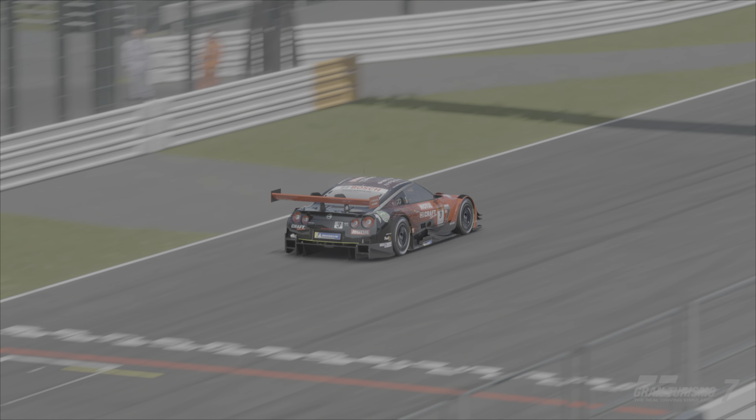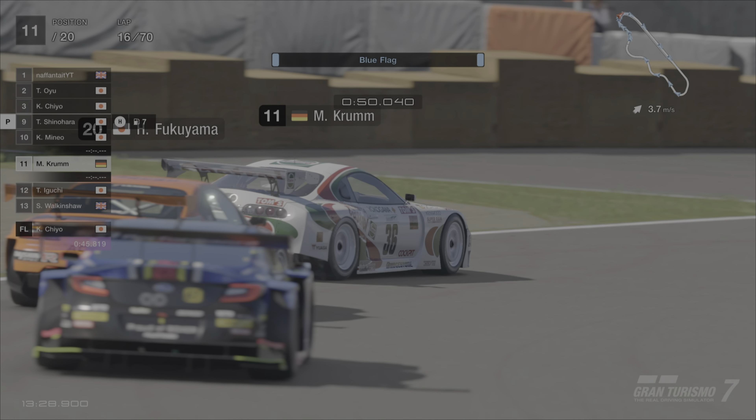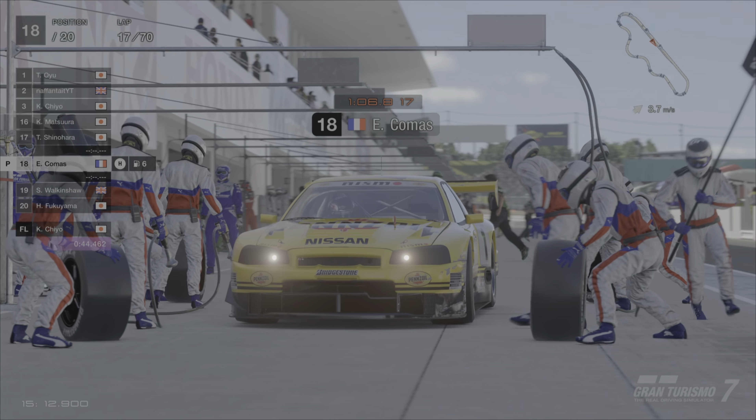On lap 10 the Penzoil Skyline runs off again in a different place, running wide and trying to get itself back on track without dropping behind the Daishin Silvia. Then it had another off but was pretty lucky to slow down the Daishin Silvia to stop it getting past. On the straight the Silvia's straight line speed is pretty quick. Meanwhile the Tom's Castrol Supra had a pretty good race, apart from an off on lap 16. It kept its own within the GT300 cars, didn't drop back, and seemed to have a pretty clean race compared to a lot of cars.